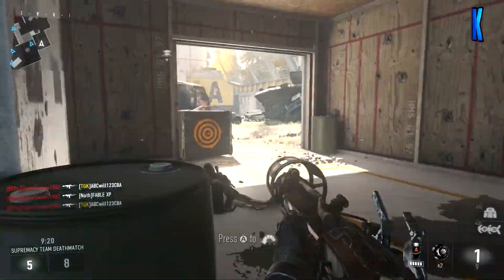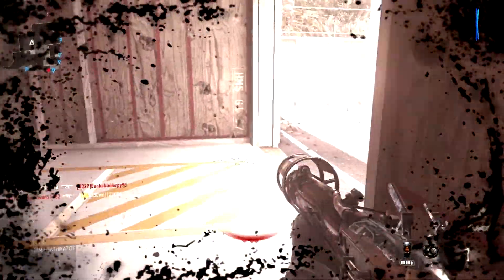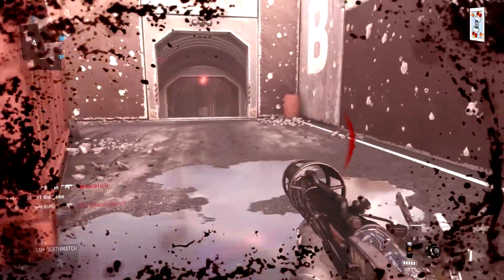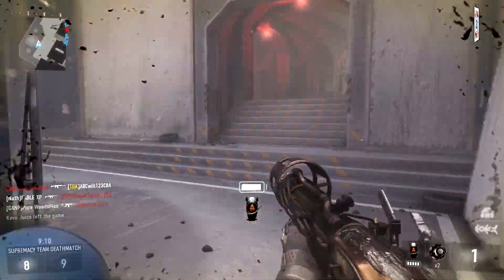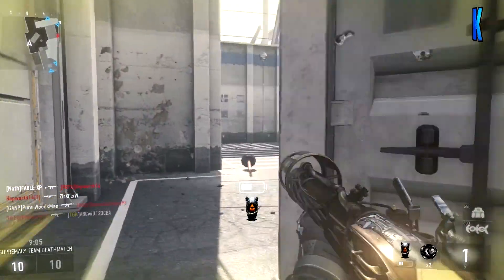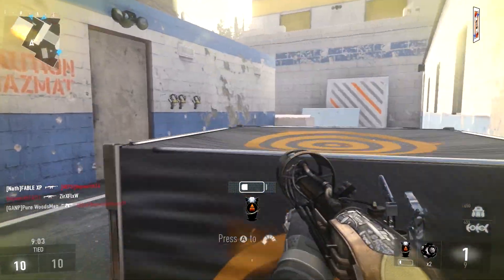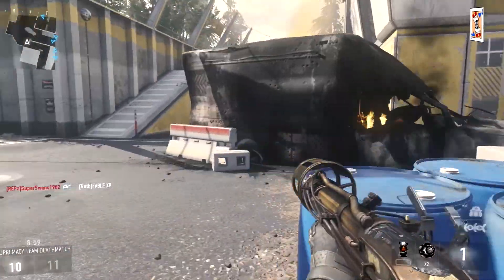Going to have to play it a bit strategic, camp a little bit, wait for them to come my way. Don't want to be rushing head on because you're never going to get the kill. He's seen me - don't want to go that way. Let's just run around and hopefully blast them with this thing, because it is a beast of a weapon no doubt. No one's coming around my way yet - the thing is it hasn't got good range.